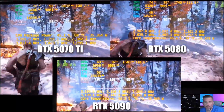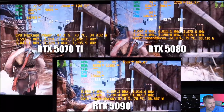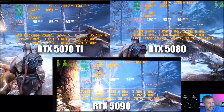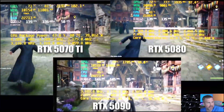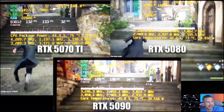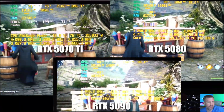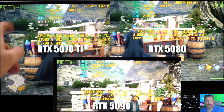In God of War, we saw 81 FPS on the 5070 Ti, 92 FPS on the 5080, and 103 FPS on the 5090 — a 13.9% improvement for the 5080 and a 25.58% improvement for the 5090. In Hogwarts Legacy with 2X frame generation and everything on ultra including ray tracing, average FPS improvements are smaller at 3.1% for the 5080 and 7.8% for the 5090. However, 1% lows are significantly better on the 5080 and 5090, with a 13% improvement on the 5090 — again reflecting VRAM proximity limits.